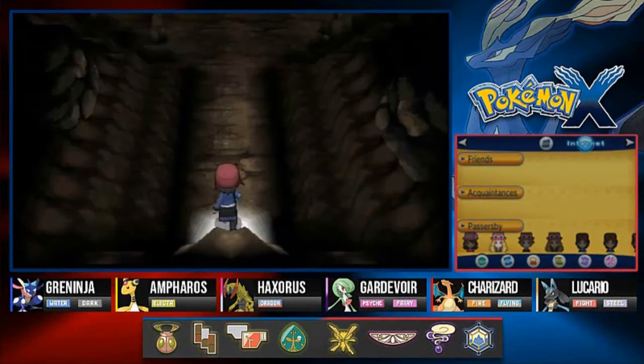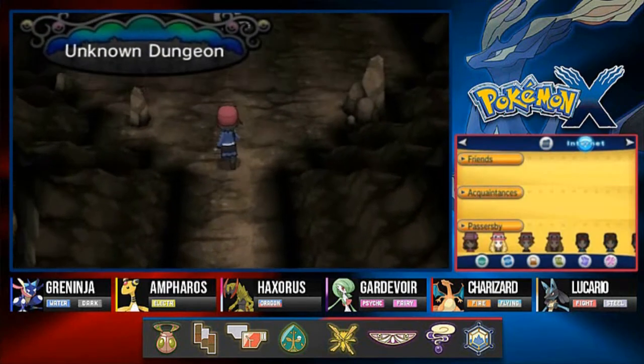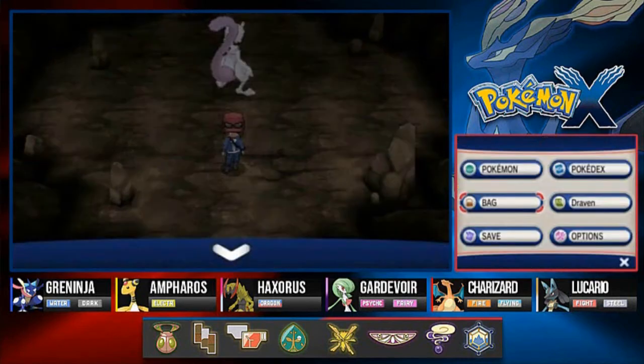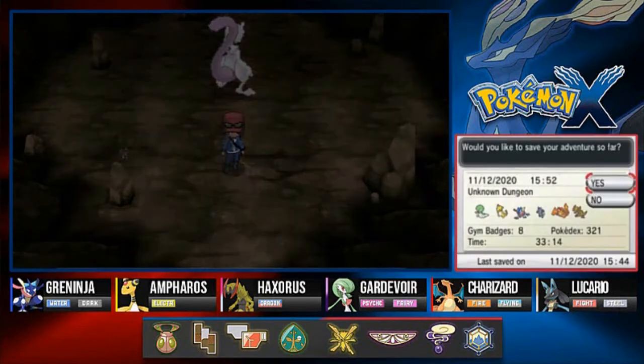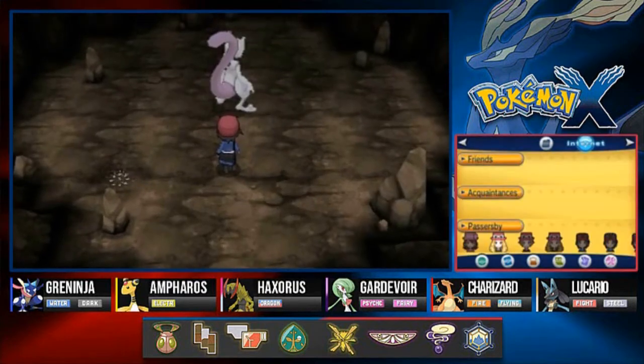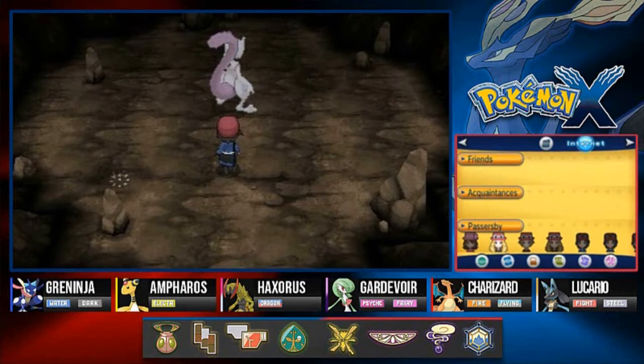Probably not going to make a mistake like the last time in Pokemon Black. But here we are in the Unknown Dungeon, and good old Mewtwo is waiting for us right there, staring blankly onto the floor. But before we do anything, it's always good to save guys, because you don't want to mess up. Let us pray - dear Arceus, stay out of this. Let's go.